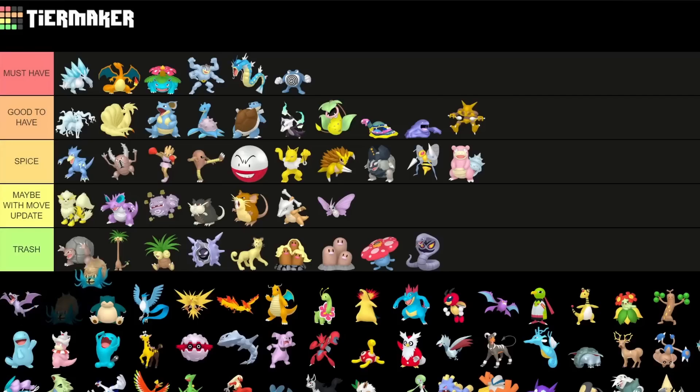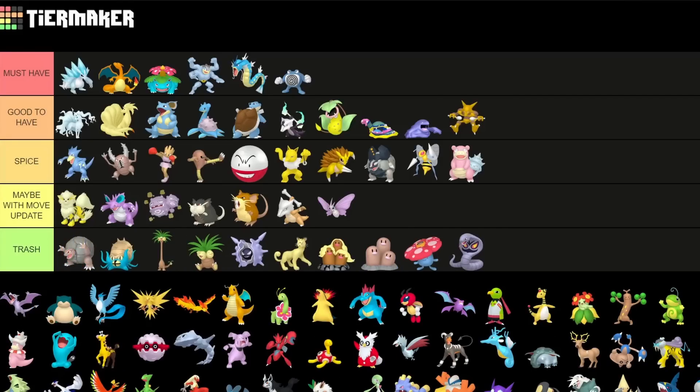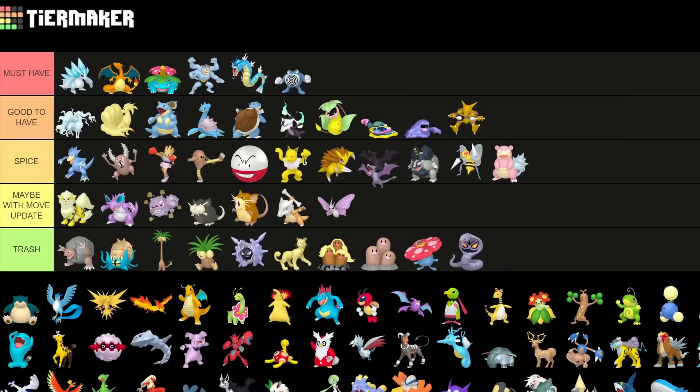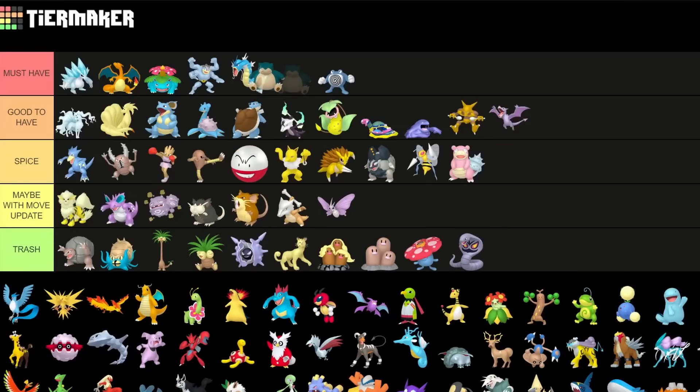I'd put both fossils kind of into trash — you could argue Aerodactyl as the Rock type goes a little bit higher, but it is very glassy. It's a decent Rock type Pokemon but there are better ones for raids. Maybe like a low good-to-have for raids only. Snorlax is a really good Pokemon — I'd actually say a must-have for Ultra League especially for PvP, and also cool for Master League. For Great League it's getting outclassed by Lickitung, but for Ultra and Master League it's a very cool Shadow variant to use.